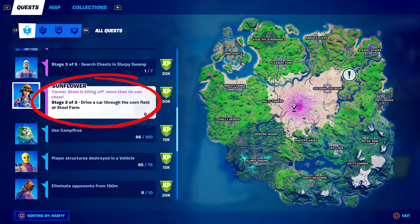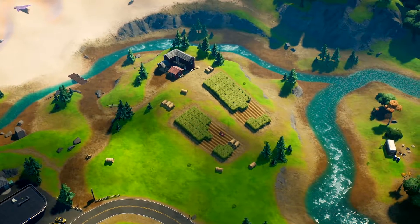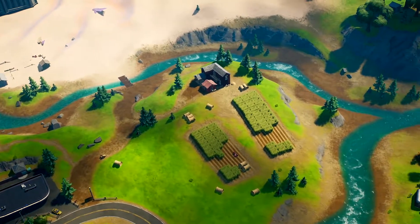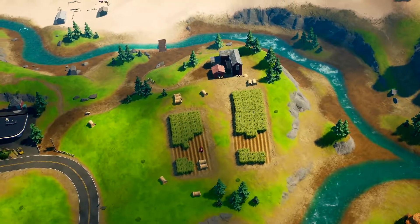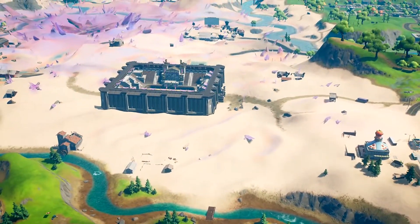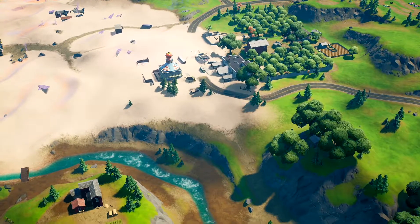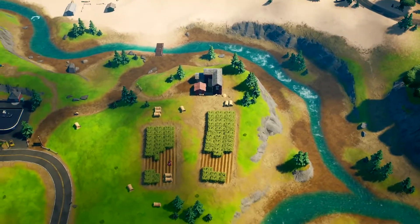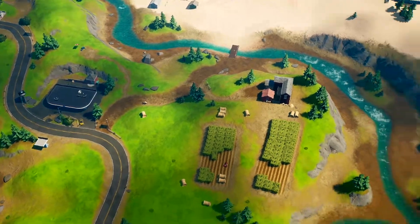Let's jump into a game and I'll show you exactly where you want to go. We've jumped into a game and we need to head to the steel farm. This here is the steel farm, sitting on the hill. For those who don't know where this is, if you look closer, there is the Coliseum right there. We have the orchard just here, and on the other side of the river is the little farm, just sitting up on the hill.